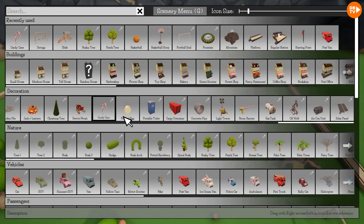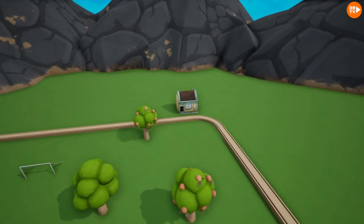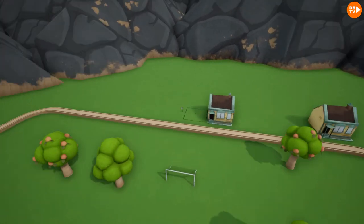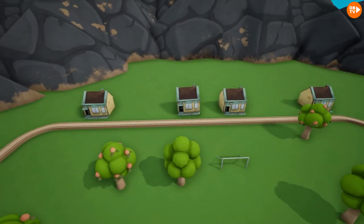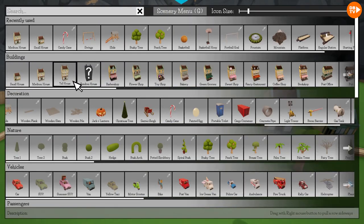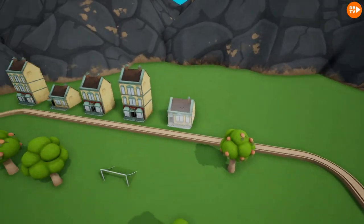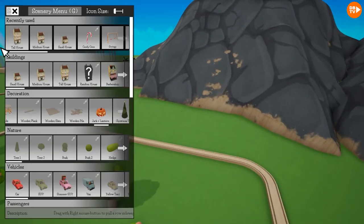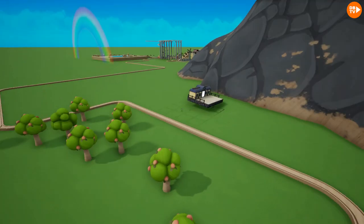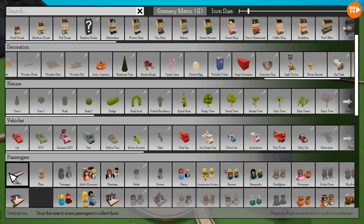Now let's place some stuff — we could add a small house and we're basically going to randomly put them. So I think there and there, and I think a medium house there, and a tall house right there. We gotta add the road of course. And once they get dropped off here we need a station — the station will go right here. We'll actually have a platform for people to get on.